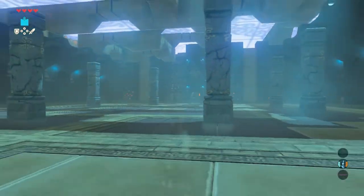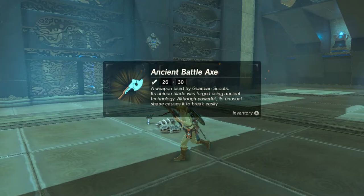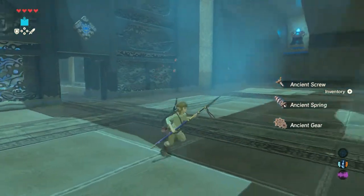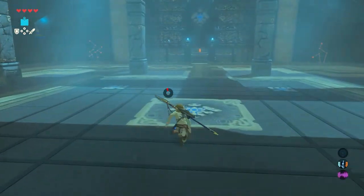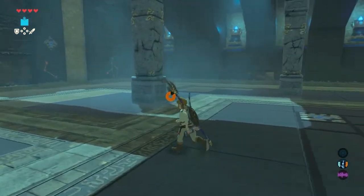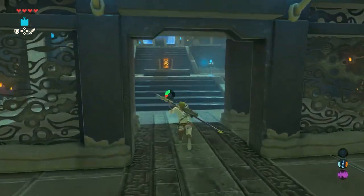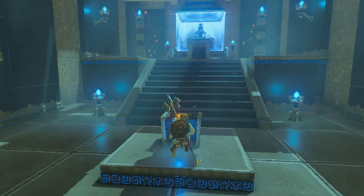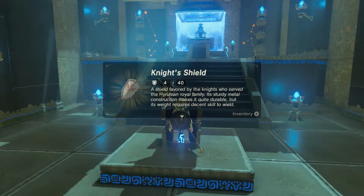When it is dead, take its blade because it's a strong weapon with a power of 30. Now move on through the door that opened and open the treasure chest — a nice knight shield is in there with a power of 40.